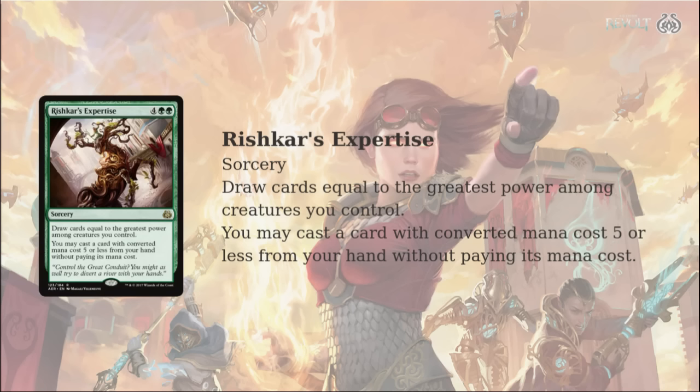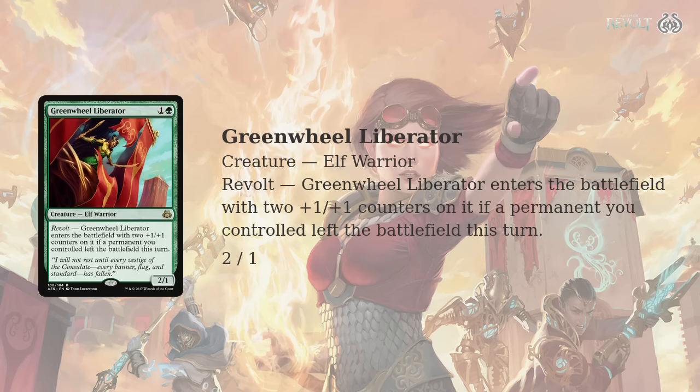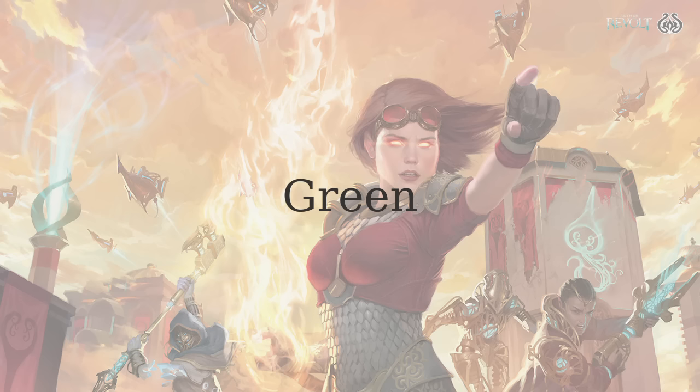That brings us to the end of our top five green cards from Aether Revolt. So Chaz, Green Mage — what's your favorite of the bunch? There's just great value in green. I love Rishkar — I think Rishkar is awesome and there's no close second. Rishkar can do some really interesting stuff in Standard. I'm going to go with Green-Wheel Liberator just because I really like the idea of dropping that on turn two in Modern. A two-mana 4/3 just feels like a powerful card, and all the Revolt cards are so easy to trigger in Modern thanks to fetchlands. Hopefully it's good enough to see some play in older formats.